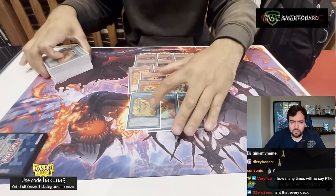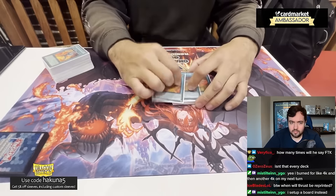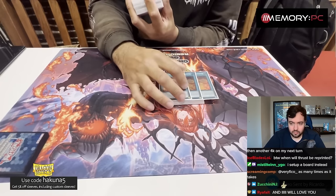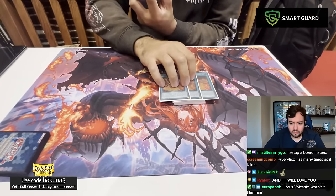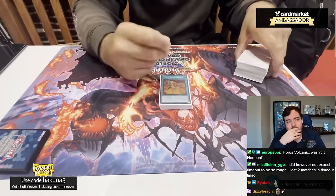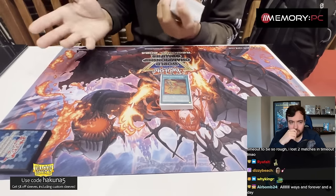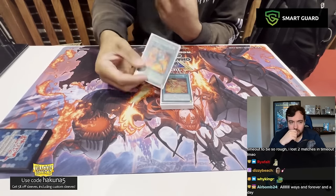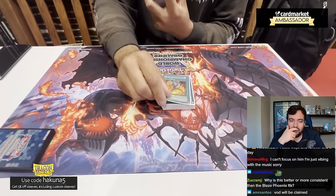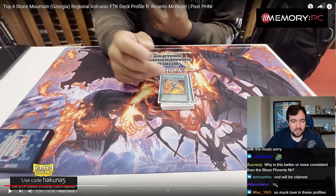Moving on to Blaze Accelerator Reload — I'll have to go over this as well because people might not know what it does. It has two soft once-per-turn effects. You target a monster your opponent controls, send a level one Pyro from your field to grave, and destroy it. You can also, once per turn, special summon a Volcanic monster from your hand — once per copy of this card, which is really good with Rimfire. So if you activate one and send a Rimfire, you can get another copy and extend further. This card is one of the main pieces you use to break boards and also a crucial combo piece, because of Trooper.